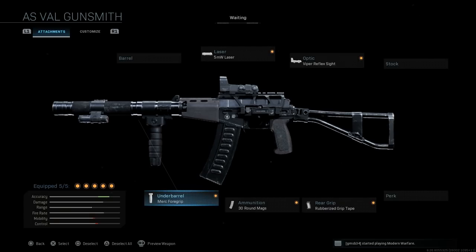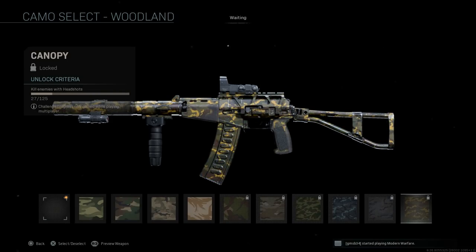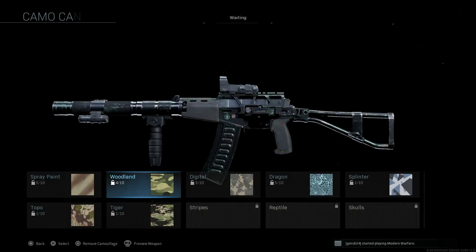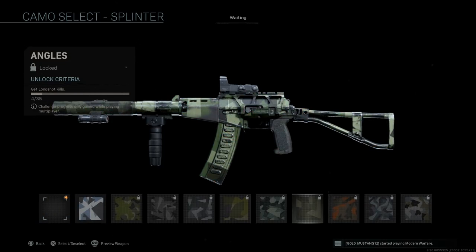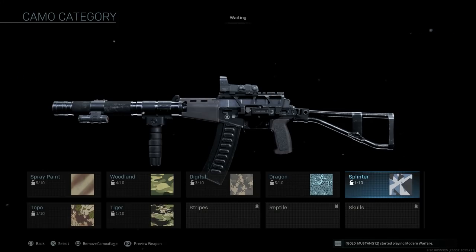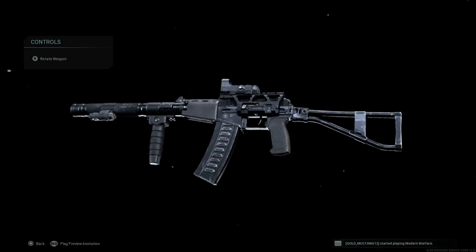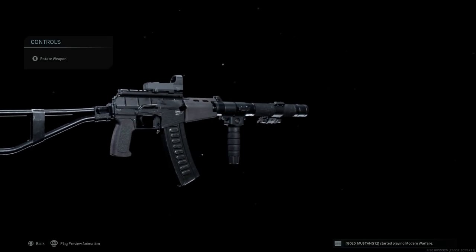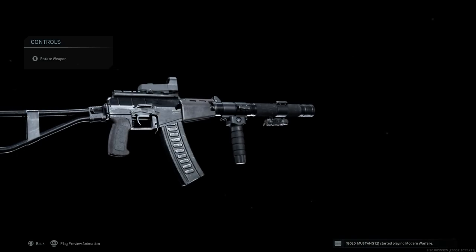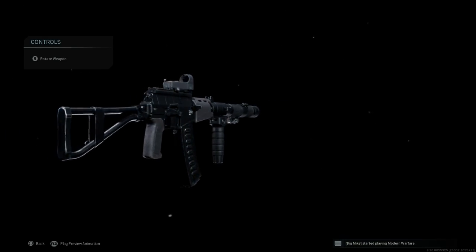Now let's look at camouflages on this weapon. Spetsnaz-type camos like Spetsnaz Fall or Canopy look decent, woodland is always a good option, and some splinter patterns like Autumn Dazzle give an additional woodland look. For this weapon I prefer to keep it all black — it's very aesthetically pleasing. Notable details: the dovetail mount on the right-hand side, as seen on many AK platforms; the charging handle on the right side above the magazine; and the same fire control system layout as the AK platform, right above the trigger guard on the right-hand side.